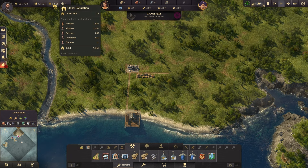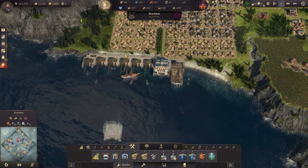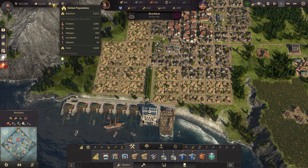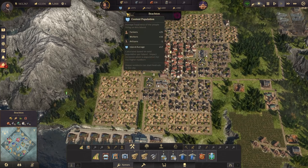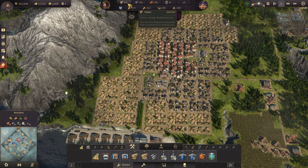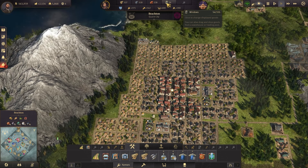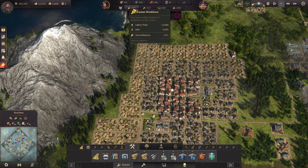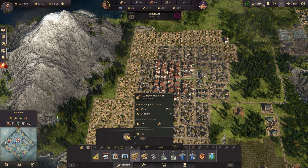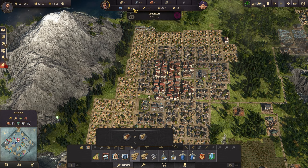Right next to that is your total population, telling you how many people are on each island. At the top is how many resources you have to build with — wood, steel beams, bricks, windows, and more — your construction resources. Right underneath that is how many workers you have of each tier. So if I go to build a lumberjack hut, it says it needs five farmers, and I have 371 extra farmers, so I could build that.